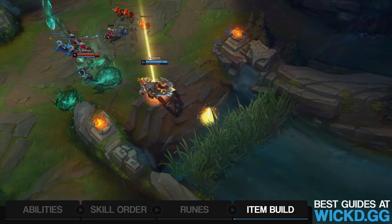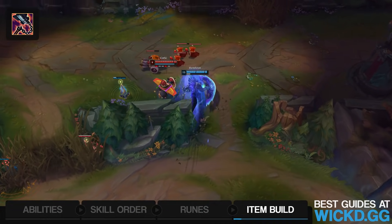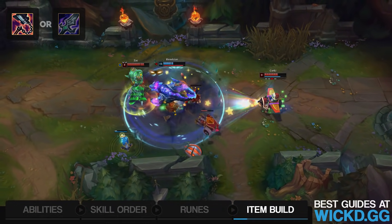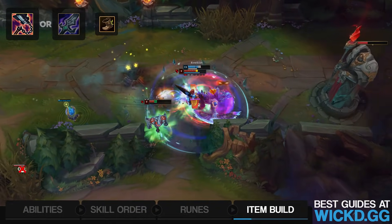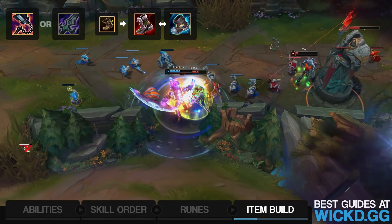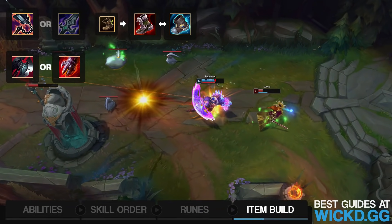Time to get into the item build. For the first item, I recommend you simply go Goredrinker. Goredrinker is bread and butter on Renekton right now — it's super strong. Some people will argue for Blade of the Ruined King first, and that's okay if you really want to snowball, but generally that's not what you want. Next up, get your boots because Renekton still needs movement speed — Plated Steelcaps or Mercury's Treads. Then you go for either Black Cleaver against mega tanks, or Sterak's Gage against everything else.